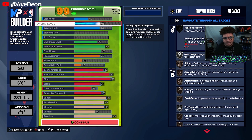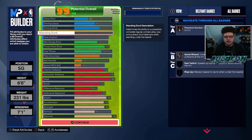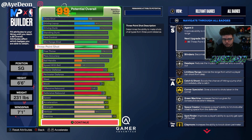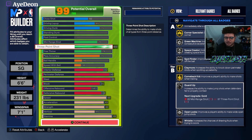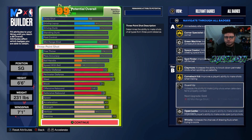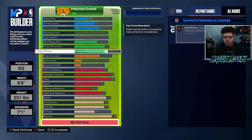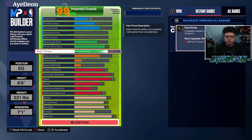This is more of a 3-and-D style of play. Going into the shooting: you get a 70 mid, but where it shines is the 85 three-ball. You have gold Catch and Shoot, gold Corner Specialist, silver Green Machine, gold Claymore if you're spotting up a lot, silver Open Looks — so you'll be able to shoot well. You get bronze Limitless, silver Blinders, silver Dead Eye. Again, 3-and-D. Sit in those corners or at a close hash, be ready to shoot as soon as that ball comes to you.